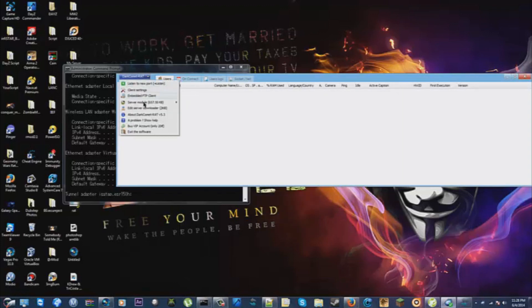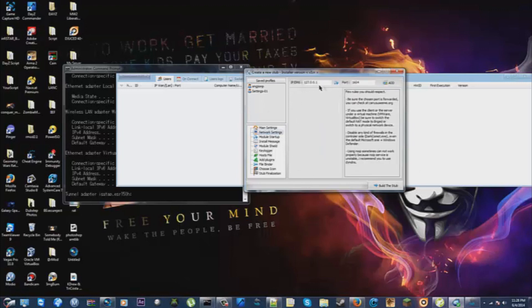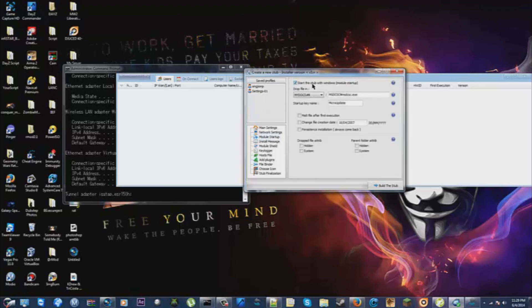Go to Server Module, Full Editor, Expert. Once you're here you'll see all these settings — none of this matters for now. Click Random a bunch of times if you want. Down in Network Settings, this is where your No-IP stuff comes in. Where it says IP DNS, paste your DNS that you made on No-IP. Mine is 'purple penis pancakes.' Click that and it shows a little green arrow, which is good. You will need to click 'Start the stub with Windows' — if you don't, when they turn their computer off and back on, they will no longer be connected to your remote administration tool.